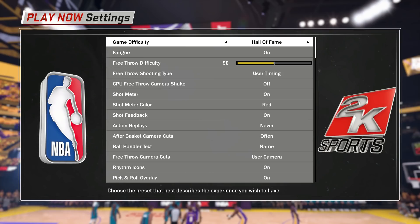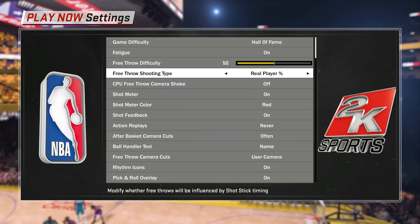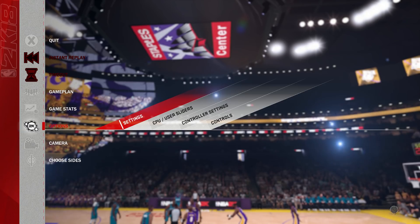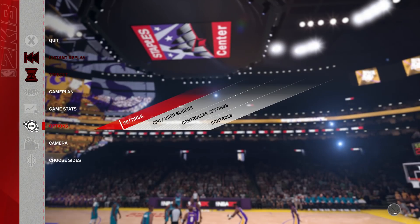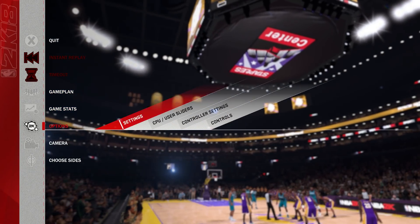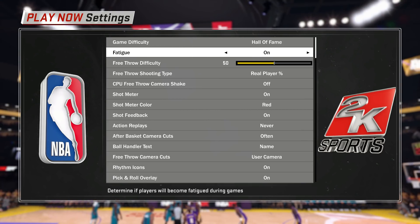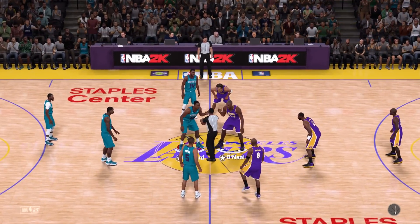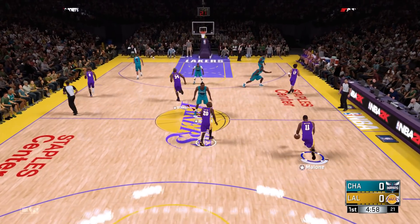Here's how we're gonna be doing this: we're putting the difficulty on Hall of Fame and doing real player percentage for the actual free throw shooting. Hall of Fame, real player percentage free throws — we're gonna foul, get these guys to the line in the game, and then from there we'll be able to play. Hopefully I do have fouls off because it's not gonna be good.